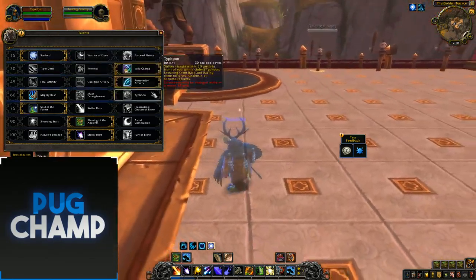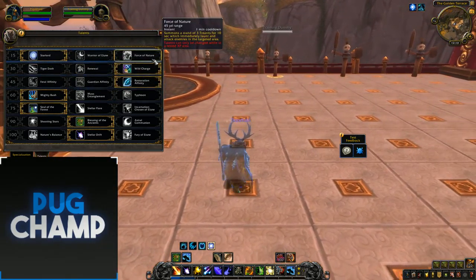The first change in the first talent tree is that Force of Nature, which was originally at the 4th tier or level 6, has been moved up to level 15. I think they've done this because it just allows people questing to get free Treants, which is just easier to quest as a Boomkin. Warrior of Elune and Starlord are pretty much the same as before — free instant Lunar Strikes, you probably want Warrior for most AoE fights and Starlord for single target. I don't think there'll be any use for Force of Nature to be honest.